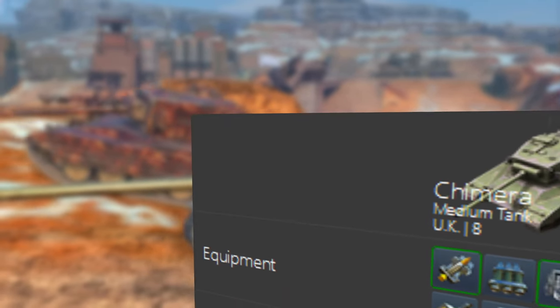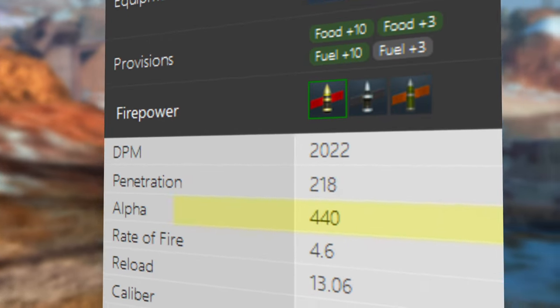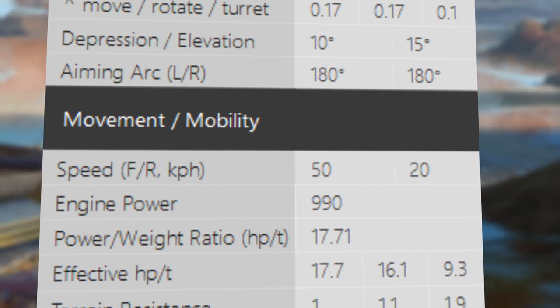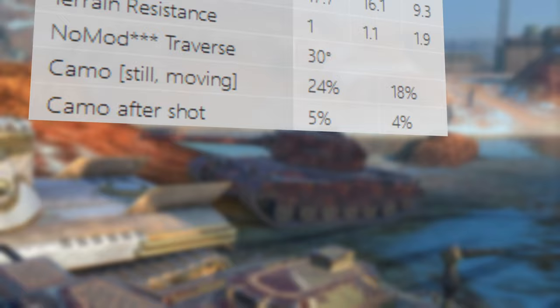The stats of the vehicle look quite good, but different for a medium tank. This vehicle has 440 alpha damage, 218 standard penetration, and 2000 DPM, which is quite nice. The weapon handling aim time is 1.7 seconds and 10 degrees of gun depression, and a power-to-weight ratio of 17, which allows this vehicle to traverse the map quite quickly.